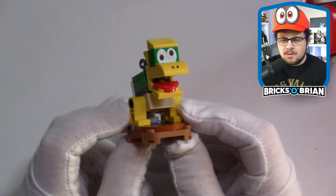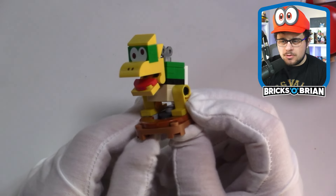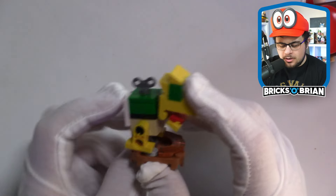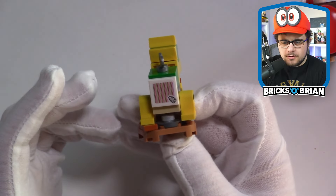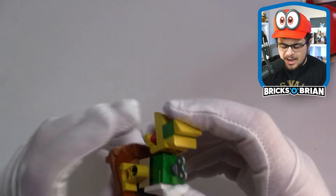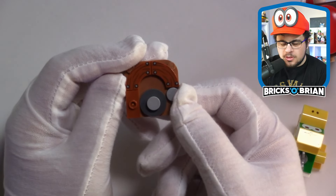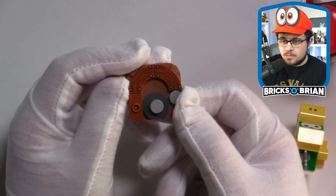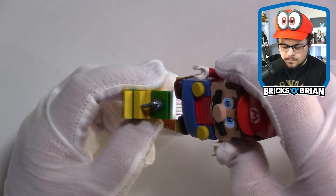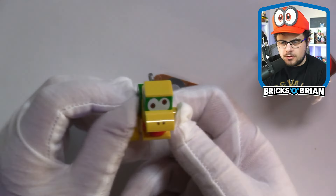One of the coolest of the lineup is the Mecha Koopa. You may recognize this from Super Mario World — you'd toss them up to Bowser to defeat him. There's an interactive tile on the back, printing on the front, and all stickers are pre-applied. Everything else is printed in the LEGO Super Mario line, which is nice. The stand isn't quite as stable since there's only one jumper plate. With Mario, you have to hit it once and then the second time you get coins out of it. The hinge does allow the mouth to move.